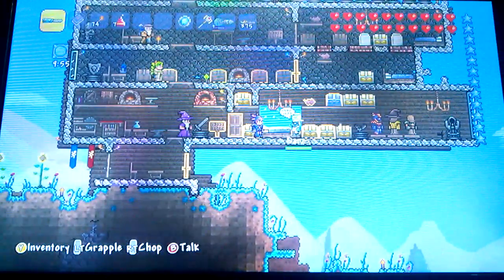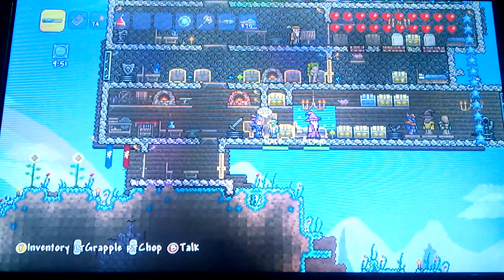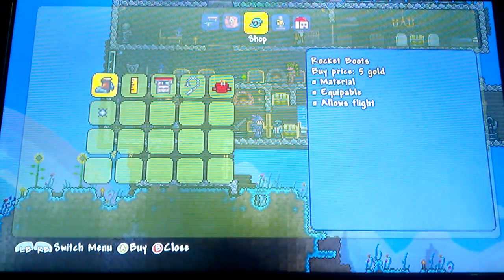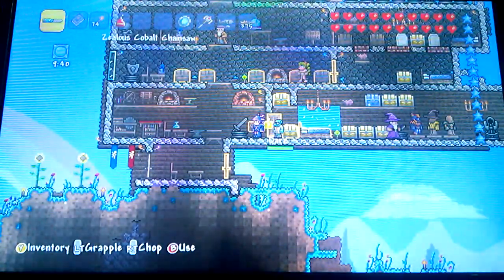Over here we have Dars and he is a goblin. If you defeat the goblin army you'll find him in a cave, kind of like the Wizard. He'll sell you some pretty good stuff like the Tinker's Workshop, Rocket Boots, and some other equipment — I could do videos on those if you'd like.